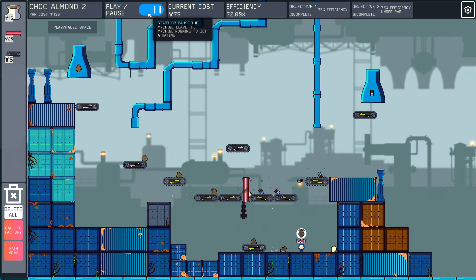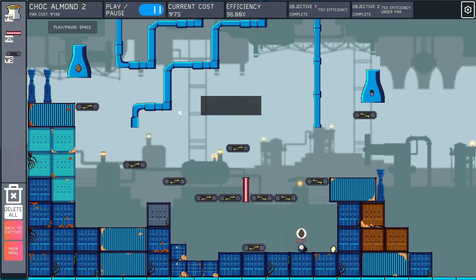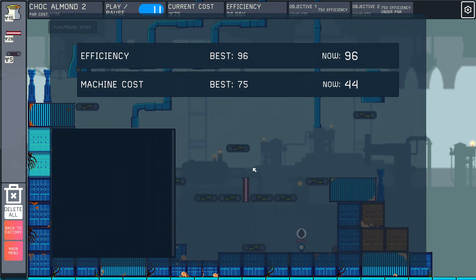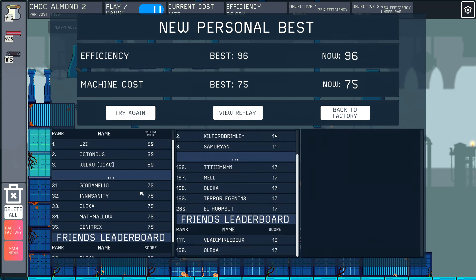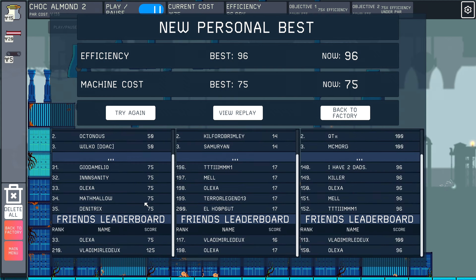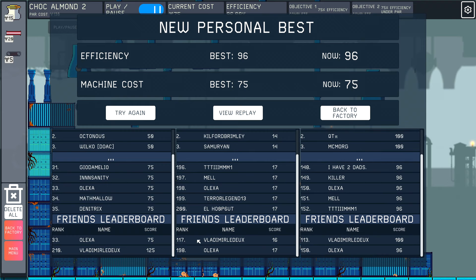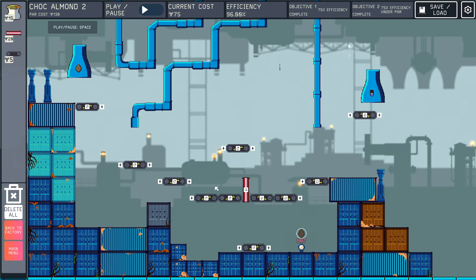96% — why did one chocolate almond just not go through the exit? We'll never know. 75 for my cost is insane. People getting 50 are too good at the game. Vlad got 100% but was at 125 cost — frankly too high for me.